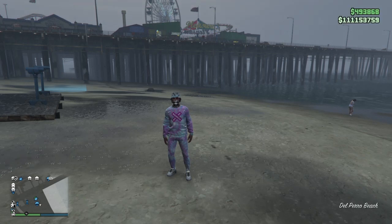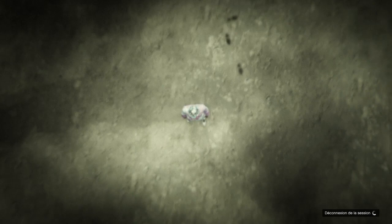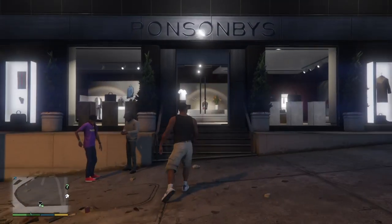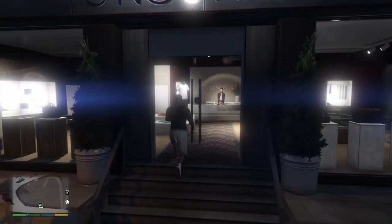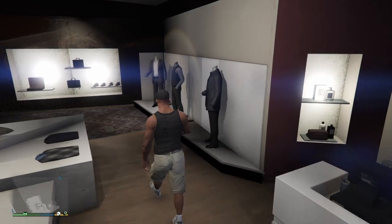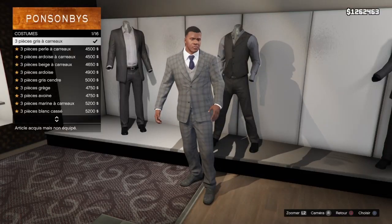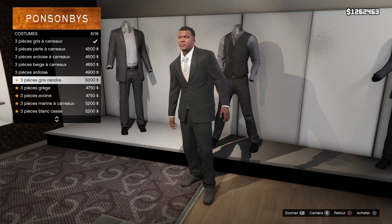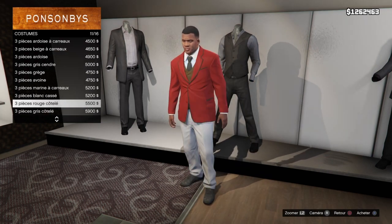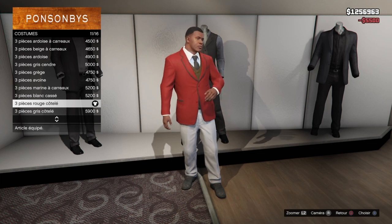On fait longtemps la flèche du bas et on va directement en mode histoire avec le personnage Franklin. Ensuite on va directement dans un magasin de vêtements qui s'appelle Ponson Buys, on va dans les costumes, on fait la flèche de droite et on prend le costume numéro 11 qui s'appelle 3 pièces rouges cotolées. On l'achète.